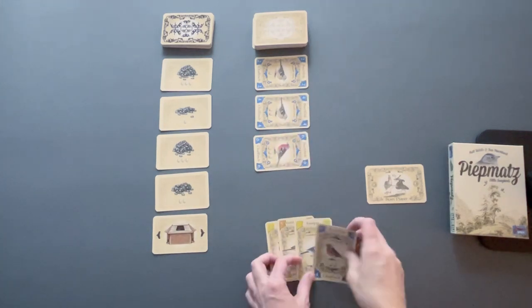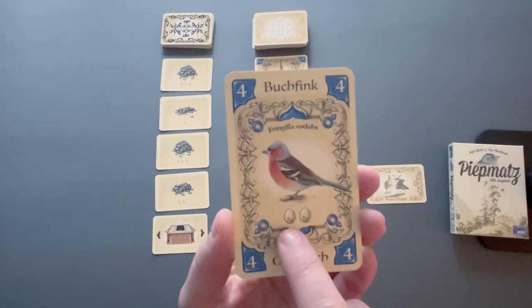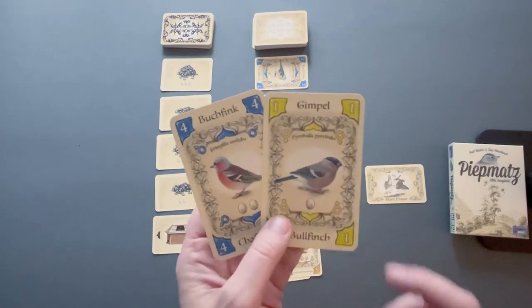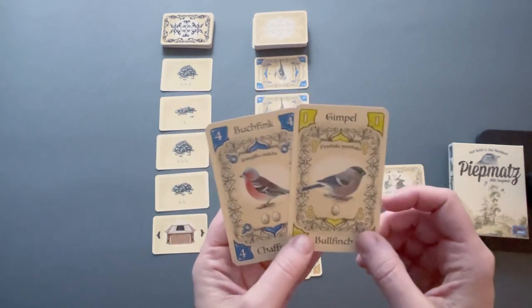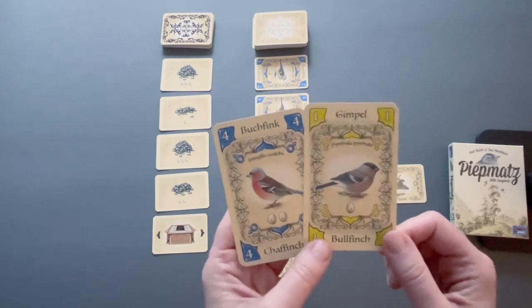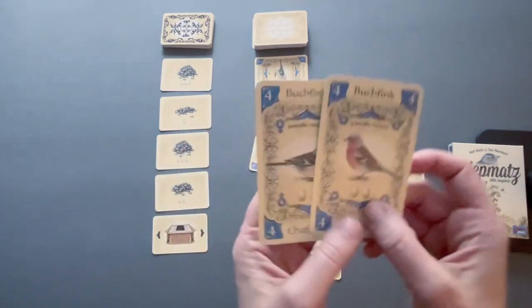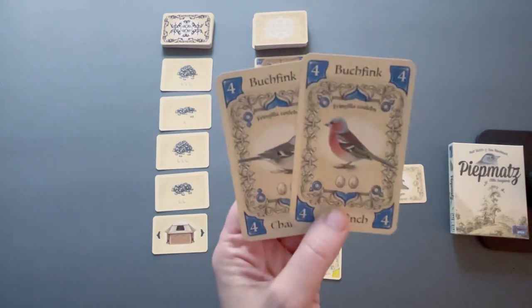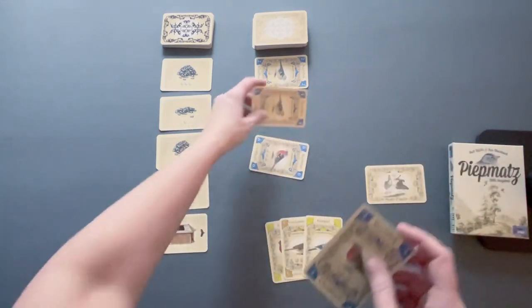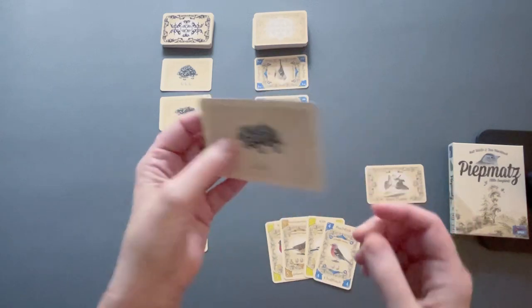Let me show you the anatomy of the cards. This is a bird card — we have the numbers up at the top and the color. Each bird card has eggs represented underneath the bird. Those will be scoring at the end of the game if you have the most cards of that color among all players. If you do not have the most cards, you won't score for that color. There are two of each number and color — a male and a female. If you have a pair in your collection, you get five points at the end of the game regardless of whether you have the most of that color. Seed cards also score you points from what you have left.